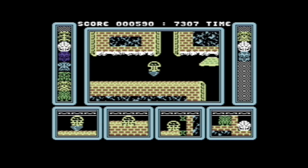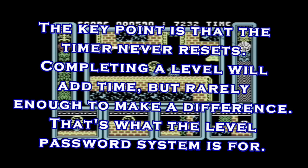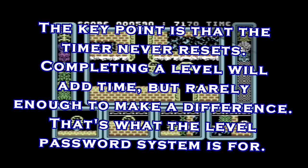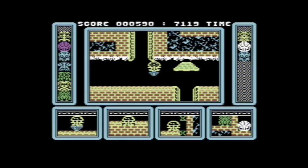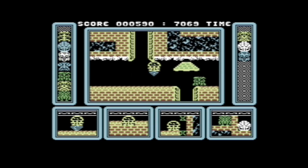Carrying on with the interface: at the top of the screen you have your score and your timer, and that timer is more interesting than you might think — but I will get back to that later on. The bar to the right indicates Ramboids you have already caught, and at the bottom of the screen you have your droid interface.